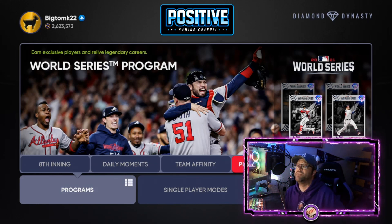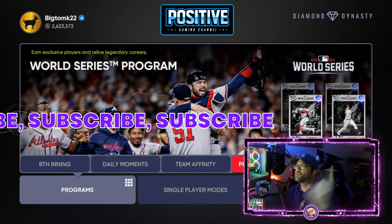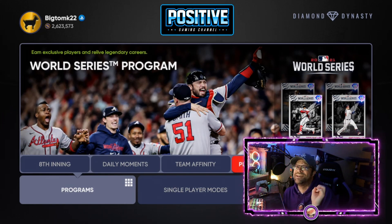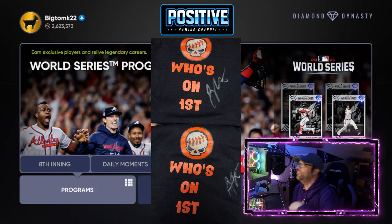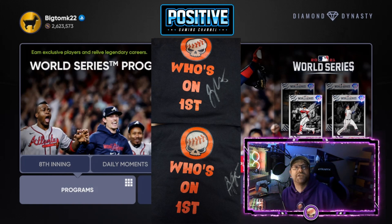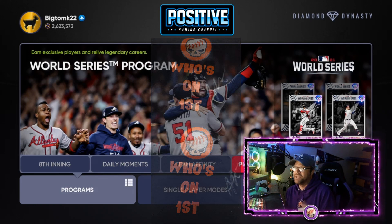Make sure to smash that like button and subscribe to the channel. This coming Sunday at 11 a.m. Central, we'll be giving away two autographed Joey Votto t-shirts here live on the channel. You only have to be subscribed to win the first one; the second one is available for members. You can click the join button below or the link in the description.